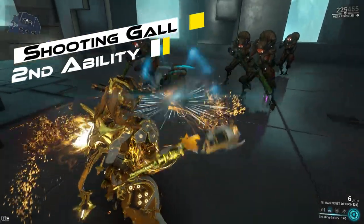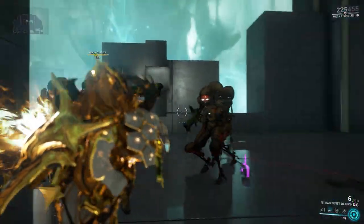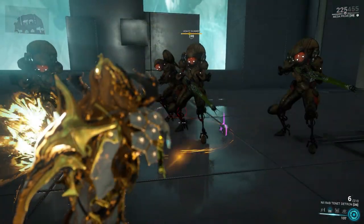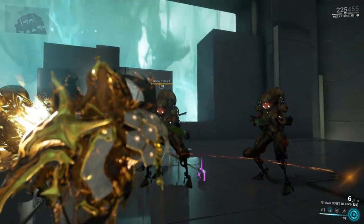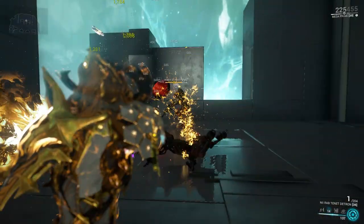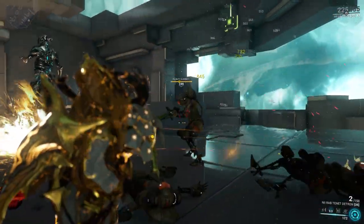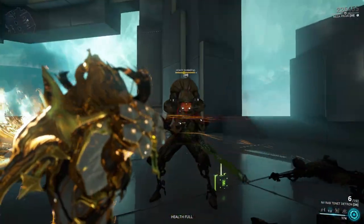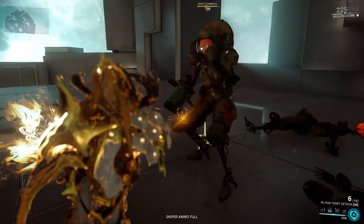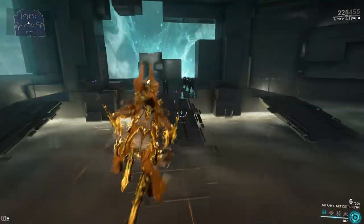Moving on to Shooting Gallery. Mesa releases a temporary energy lasso that revolves around her, buffing her weapon damage by a certain percentage. The lasso hits 3 enemies within a certain radius every 1.5 seconds, causing them to have their weapons jammed or stunning them in place for a short time. If you are playing in a group, Shooting Gallery affects your teammates as well, although with a shorter duration. Bonus damage is affected by ability strength, duration by ability duration, and stun radius by ability range.